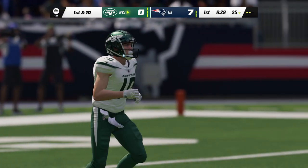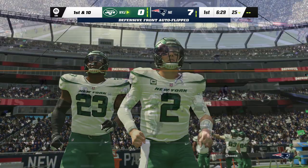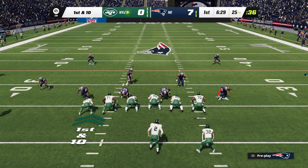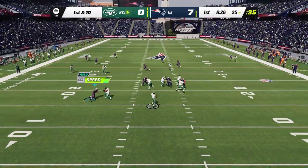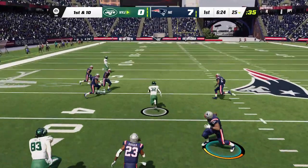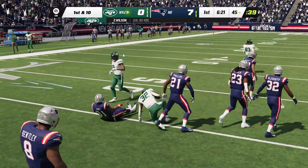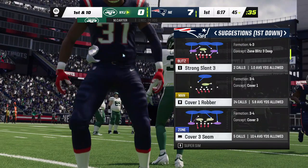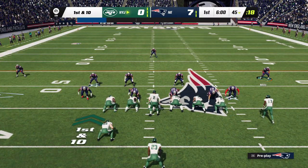Back on the field come the New York Jets for their second drive. Over on the sideline, hoping to hit that reset button between possessions. Last time out they had to punt it away — this time hoping to finish in the end zone. They'll get it all the way up about five yards shy of midfield. Just like that, a pickup of 20 on their first play from scrimmage. Has him at the 45 already.